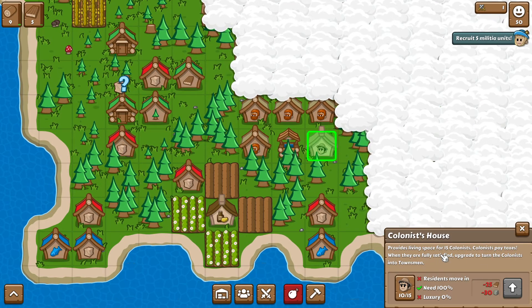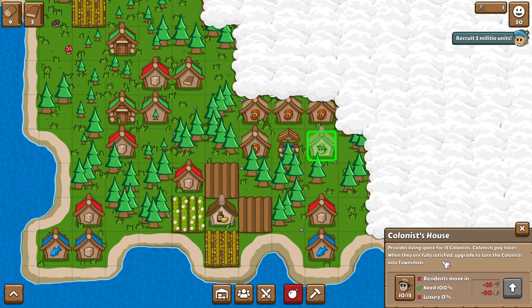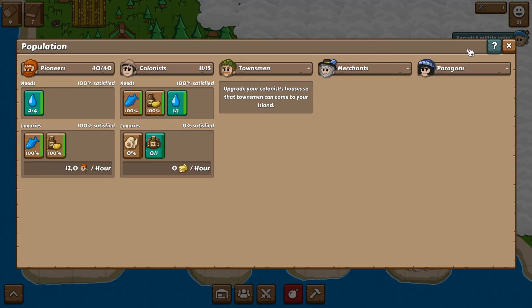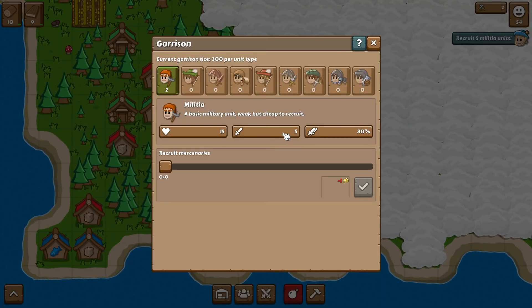We can upgrade. The tooltip says: provides living space — pioneers generate military units for the island's garrison when fully satisfied. Upgrade to turn the pioneers into colonists. So they're all full. This military thing might take a while, so let's upgrade one of these and see what happens. We got an achievement! It provides living space for 15 colonists now. So now we have colonists, and the upgrade button gives us the next tier.